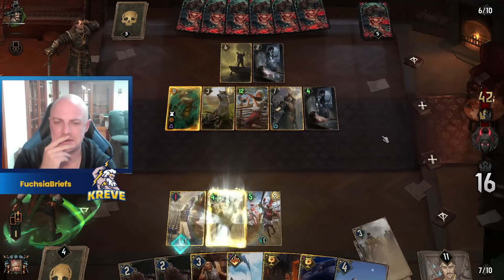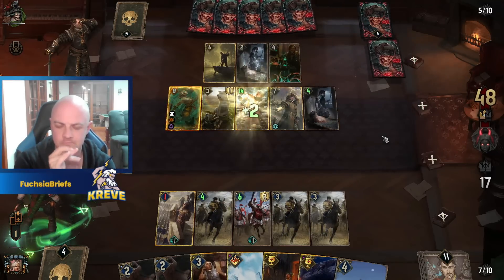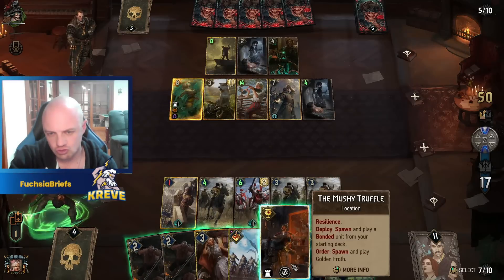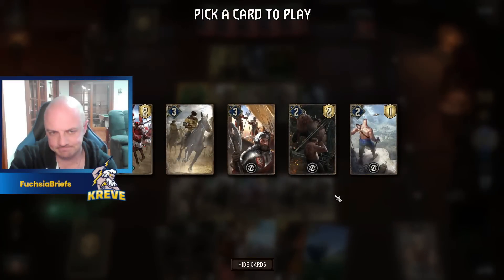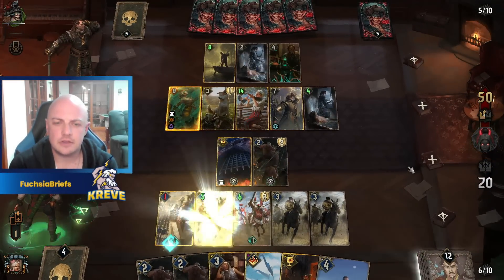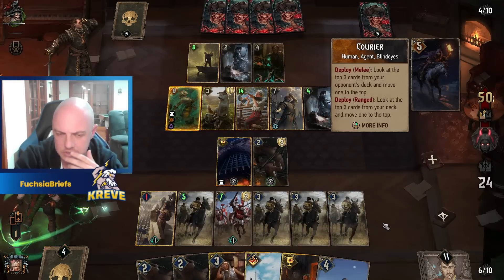We're gonna need a miracle here. Garrison styles — onto the Reaver Hunters. Let's see if he's got an answer to that. On the ranged row the Dun Banners are committed. The Garrison's going to be okay on all these Dun Banners.